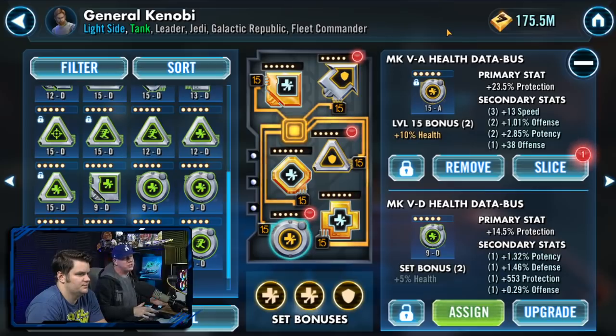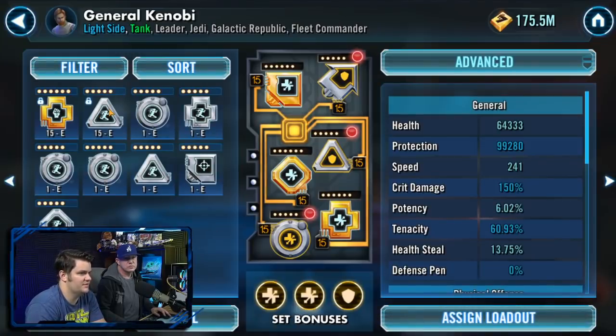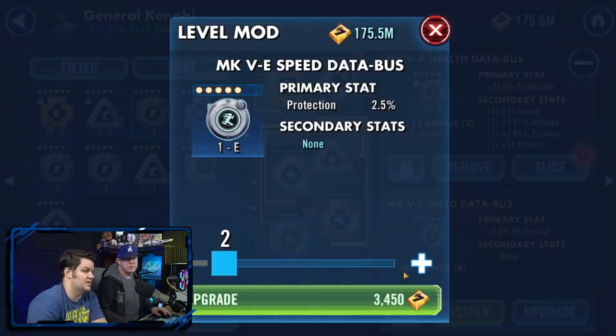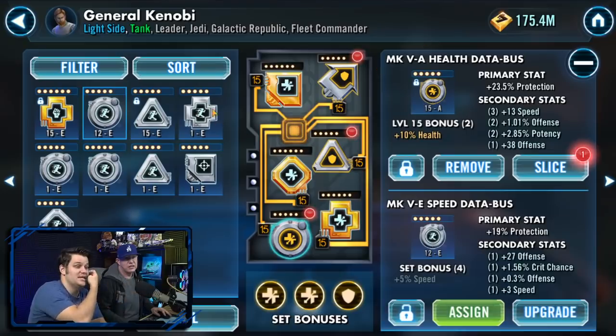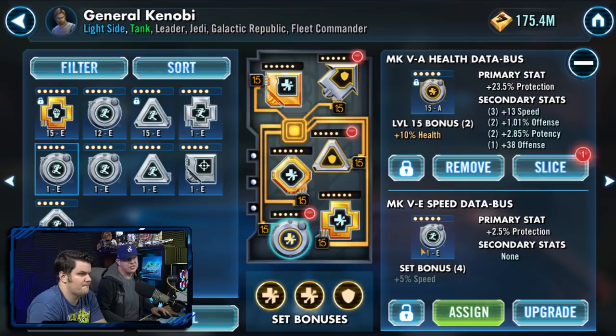You can do this with silver gray mods also, mostly for primary stats that you know you're going to love — like crit damage arrows especially, or potency crosses. All mods potentially are worth upgrading. Triangle mods are almost always high value.